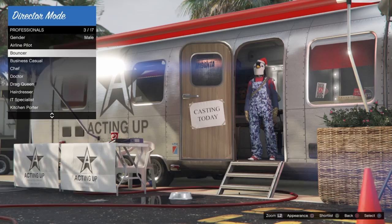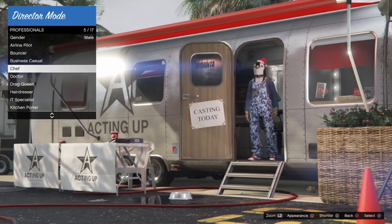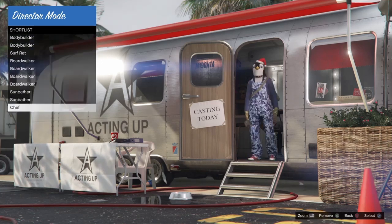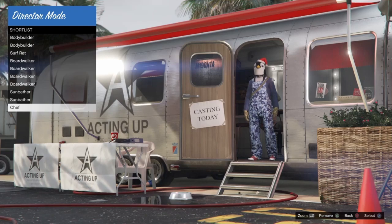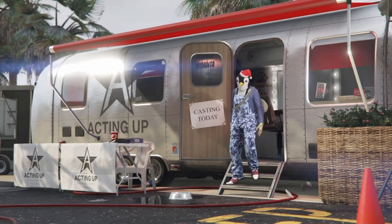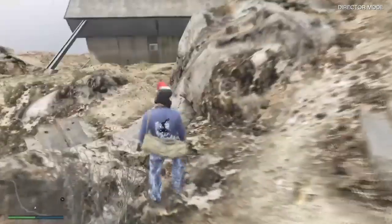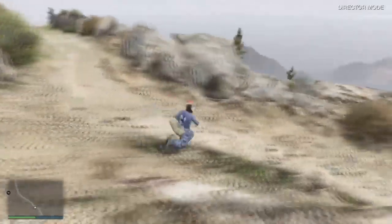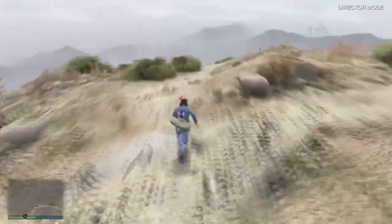This will also help bring it online and make sure it's not blacklisted with the green duffel bag. After sitting over the outfit and confirming all blacklisted components are gone, shortlist that new actor, go back to shortlist actors, and bring it into director mode. After selecting it, spend about 30 to 40 seconds in director mode just doing whatever you want.